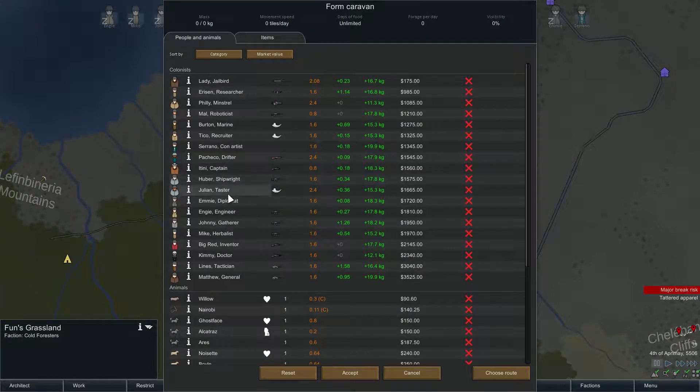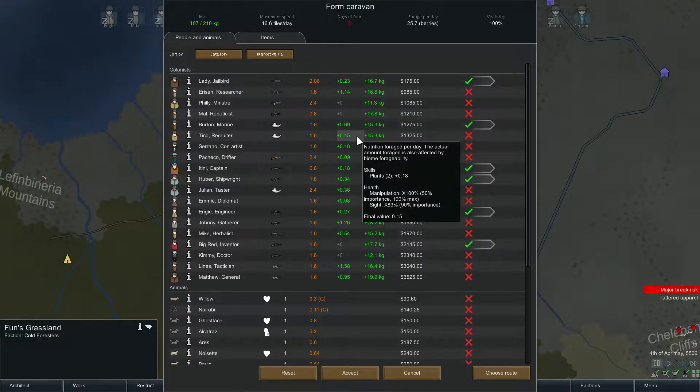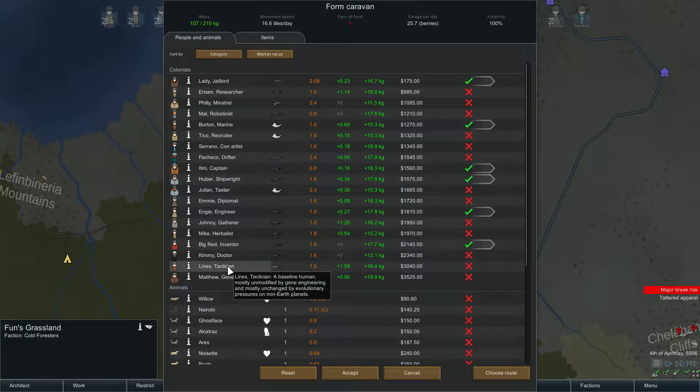Form caravan — Big Red for sure, Lady is coming, Huber is coming, a Tinnie is coming, Burton is coming, Engie is coming. One, two, three, four, five, six. I don't really want to take away too many more than that from our colony — these guys are going to draw some attention. I think that's correct. I might be forgetting someone — oh, Julian, right? We are forgetting Julian.